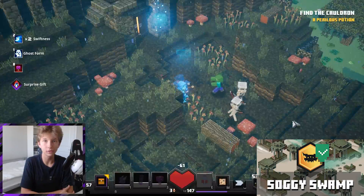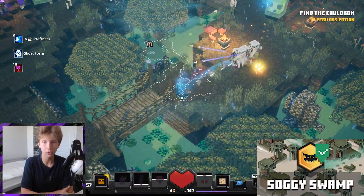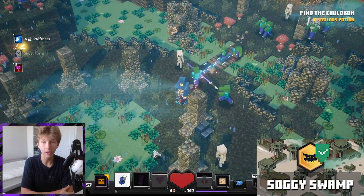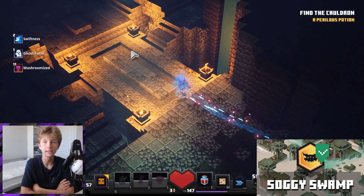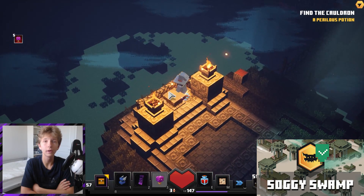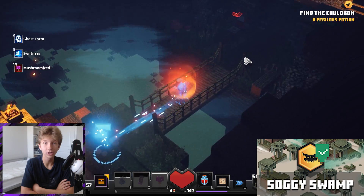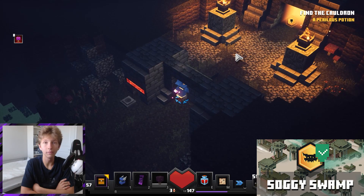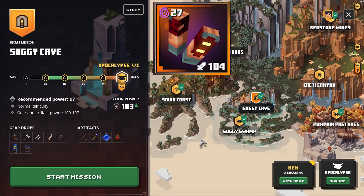Soggy Cave spawns outside of the second exit in Soggy Swamp. If you see that you have gotten the Soggy Cave to spawn, you're just going to want to run around this area and explore everything — you will be able to find Soggy Cave after a bit of exploring. Once you find the dungeon, it's pretty simple: you just walk in, take a right, and you will see a lever. Press it and don't worry about the mobs left behind. There is going to be a scroll and you can pick that up. If you've already gotten your Evocation Robe at this point, you can just leave — you don't have to play out the mission.